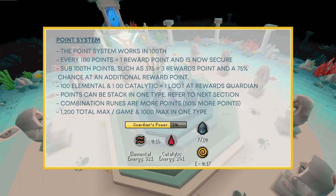The point system works in hundreds — every hundred points equals one reward point, and that point is secured. For some point totals such as 375, you would earn three reward points and have a 75% chance of receiving an additional reward point. To loot the chest requires 100 elemental and 100 catalytic points, which equals one loot from the rewards guardian. Points can be stacked in one type — so you can have 200 in elemental and zero in catalytic and do your catalytics at another time. Combination runes offer 50% more points: regular guardian stones give two, combination guardian stones give three. The maximum is 1200 points per game — 12 reward points — with a maximum of 1000 points in one type.